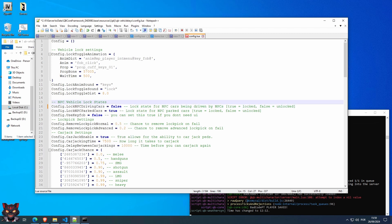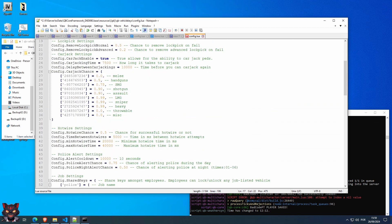You can also change other options here — for example, cars that are parked, you can leave them open, though I don't think that's very realistic. There are other options here, but before you alter anything, just make sure you have a copy of this file so if something does go wrong, you have a backup.